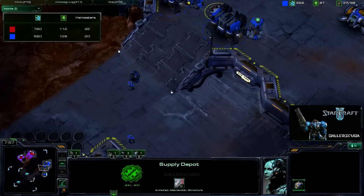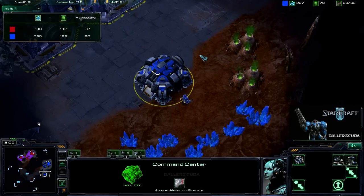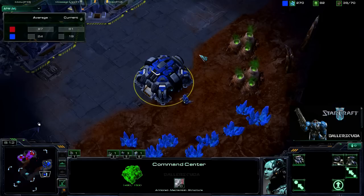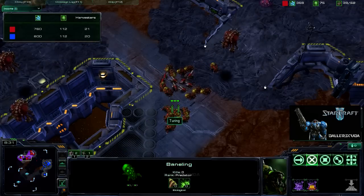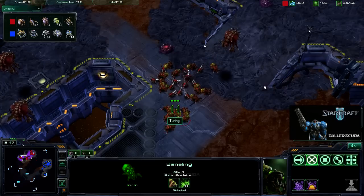Now that supply depot is down, I'm going to be rallying units to get a block off on the expansion, which I'm currently neglecting. My APM is in the toilet as always, and his is pretty high — no wonder this guy's in Platinum. Look at all those banelings — 16 banelings along with 8 zerglings. I've always wondered with zergling-baneling builds what the ratio you want between the two is.